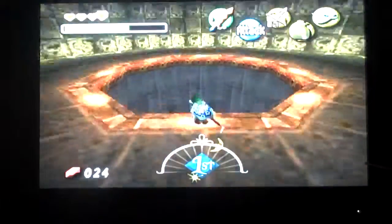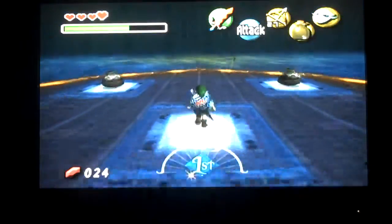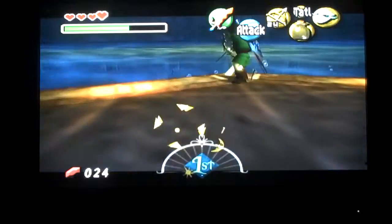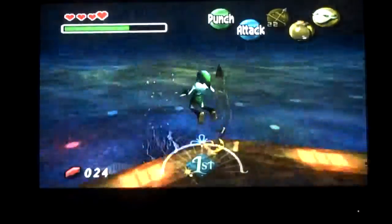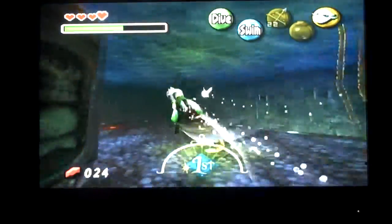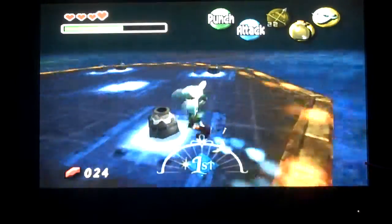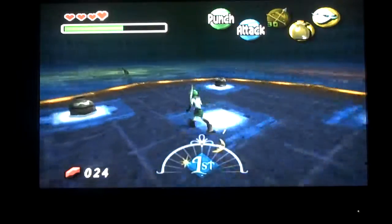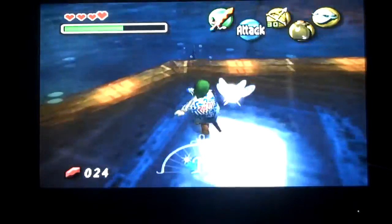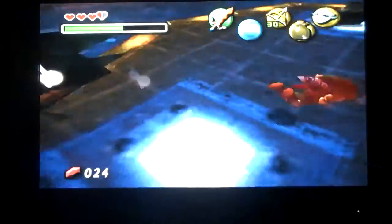On the second attempt the battle automatically starts with no cutscene, so you don't want to do anything. If you get Gyorg up to the wall, just keep using Zora's shield and you can basically infinite him that way until he spawns babies. Oh god, that's not good especially since I'm human Link — it's even worse than if I was Zora Link.